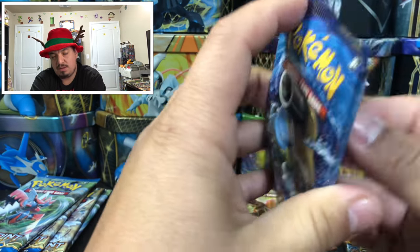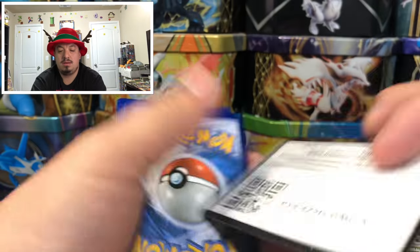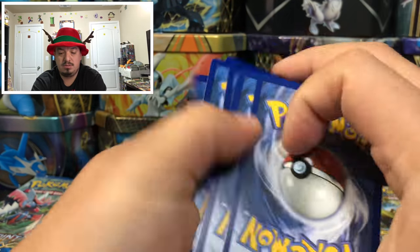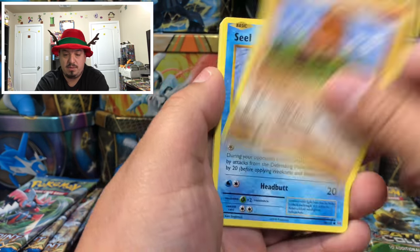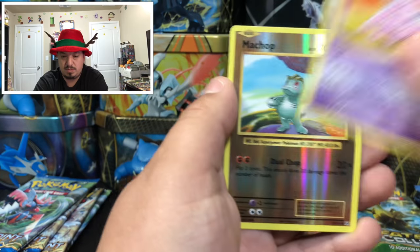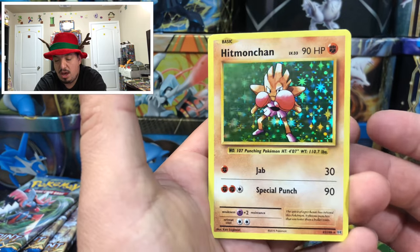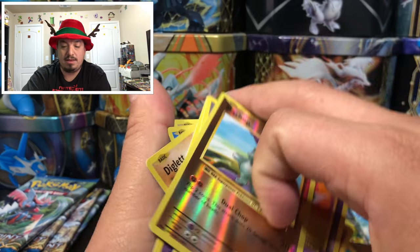Onto Evolutions with Mega Blastoise on the front. We have Sandshrew, Poliwag, Diglett, Seel, Nidoran, Porygon, Devolution Spray, Nidorino, Mudkip — reverse hollow — and a Hitmonchan — rare holographic card. For Evolutions, I'm still missing the Dragonite EX to complete my set.